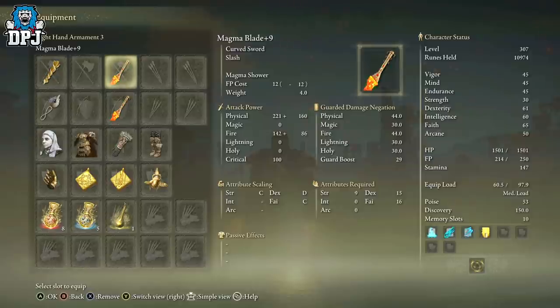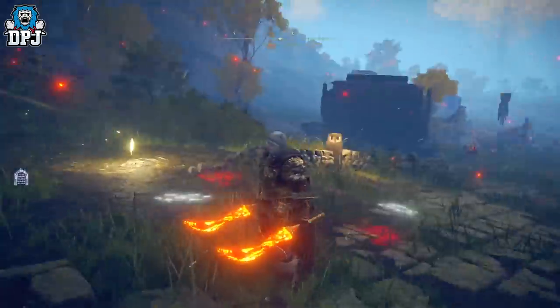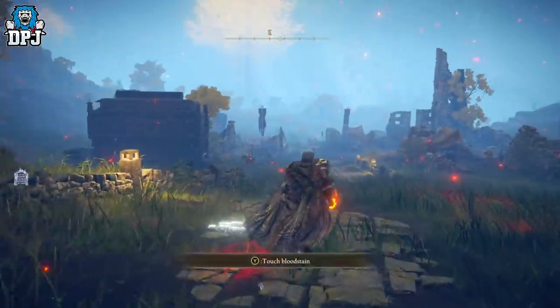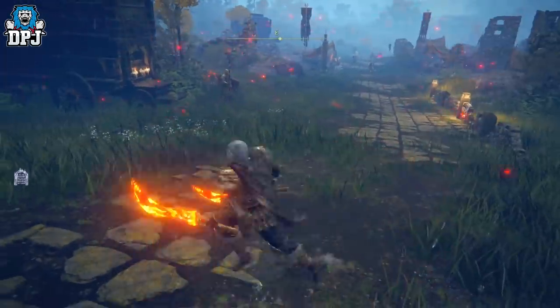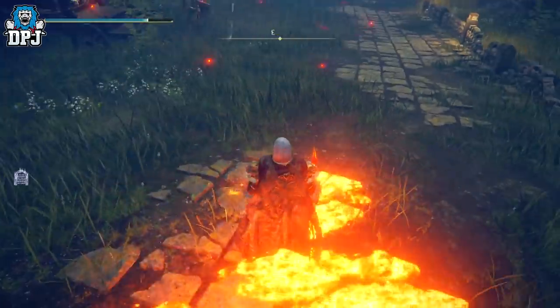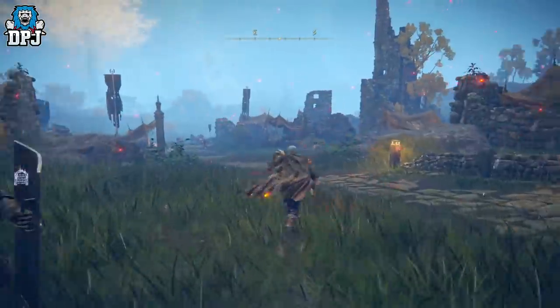The scaling with that is beautiful — I'm actually leaning towards a faith build now, which I'll probably show you guys in the coming days. This thing's special attack creates like a lava pool — check that out, burning the enemies for days. Beautiful. I want to gather all these up for a showcase, so let me show you where you can get this from.